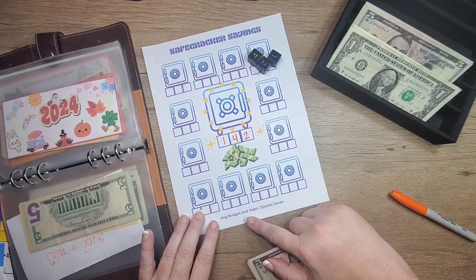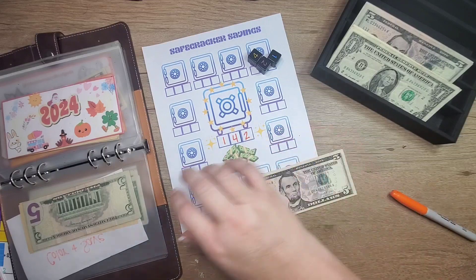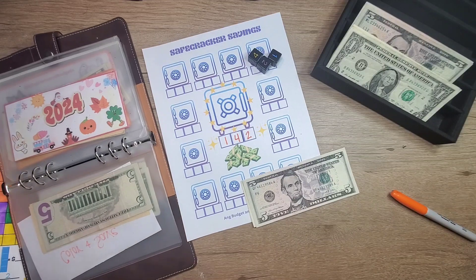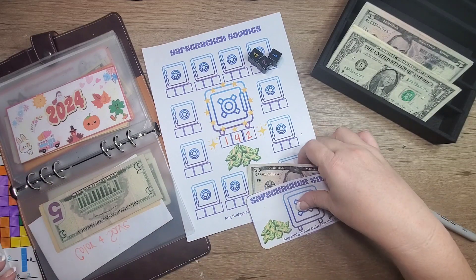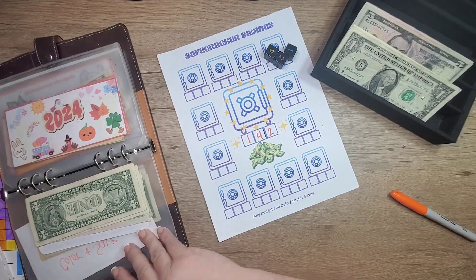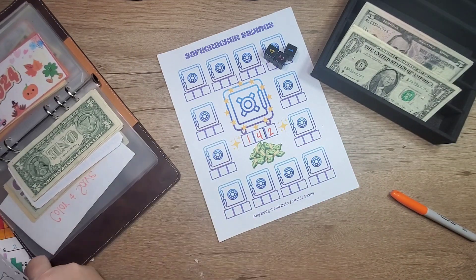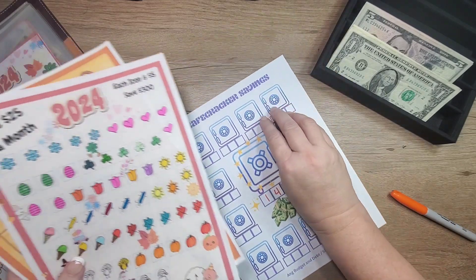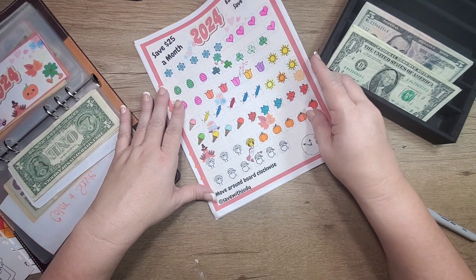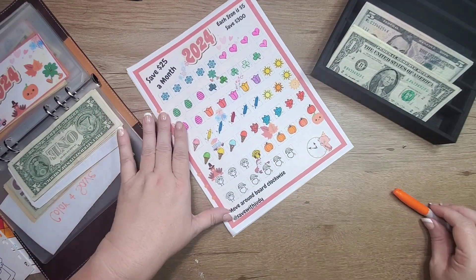And this is from Ang Budget and Debt and Stitchy Saves. I've got to find an envelope and put it in here, but I'll stick it here for now. And then we have this one from Save with Judy, and we need to put in five dollars.